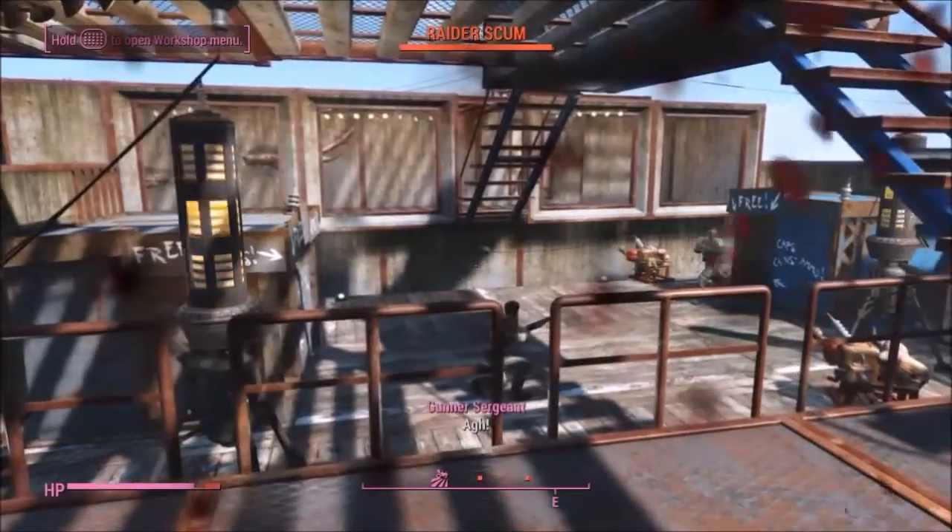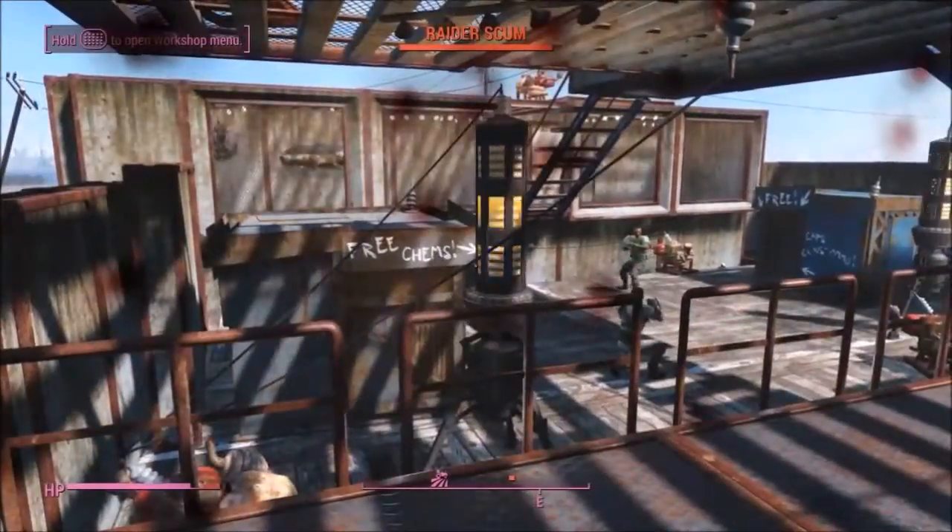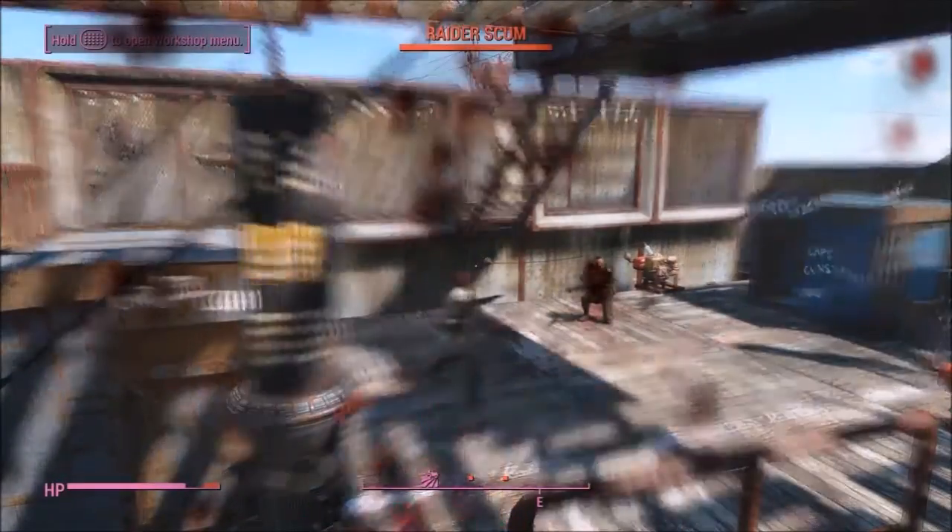I'm going to focus on the capturing and the arena building because that's the most unique thing and I don't think we've seen anything like it before. You can tame the creatures of the Wasteland using what's called a beta wave emitter. That will tame ghouls and deathclaws and all the other little animals out there that you can catch. But it doesn't tame super mutants or gunners or raiders — I didn't know that, so I got attacked.